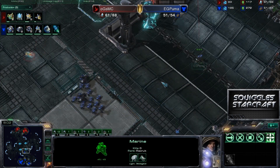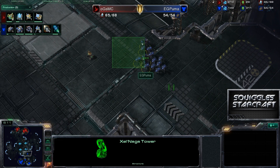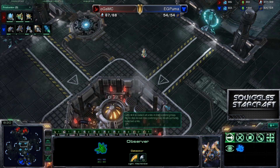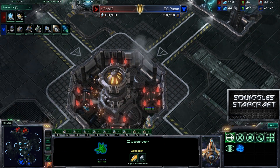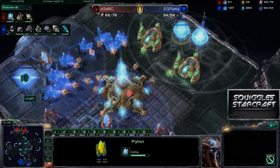Now Puma, look at this — it looks like he's taking a Xel'Naga Watchtower with this marine. He already has it, he's going to be taking a different watchtower, and just poking out a little bit with these first units, checking for any kind of pylons, anything like that. Meanwhile, it looks like an observer is going to come in and peek at what it can see in Puma's base. You can see MC is actually just macroing crazy right now — it has already taken a huge supply lead, and we haven't even had an engagement yet of any sorts.